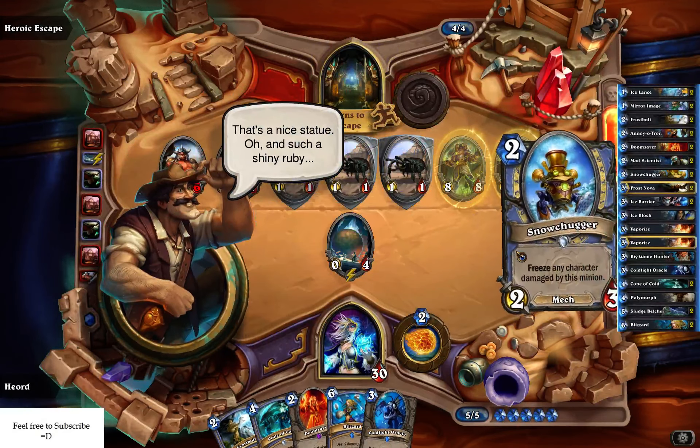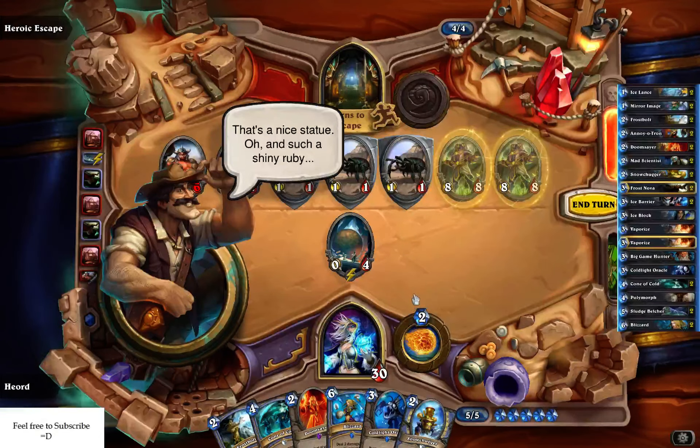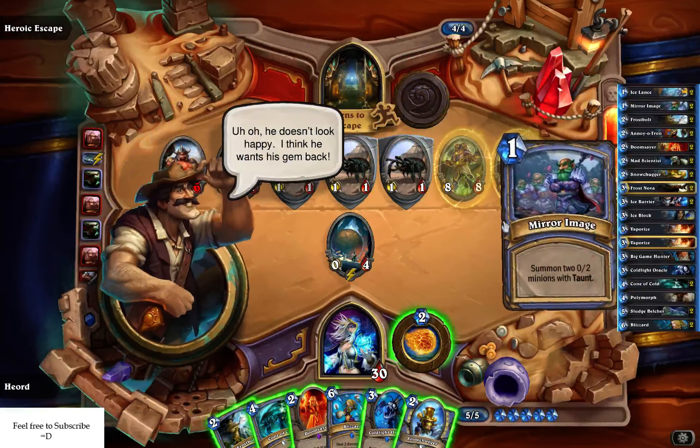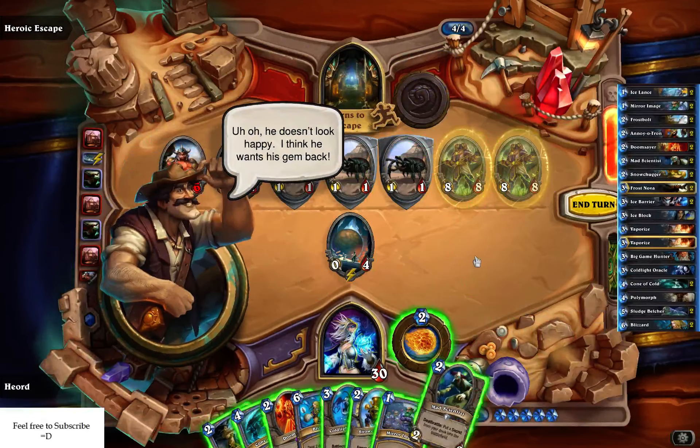Hey, that's a nice statue — and such a shiny ruby. Uh-oh, he doesn't look happy. I think he wants his gem back.